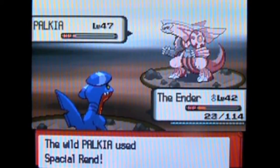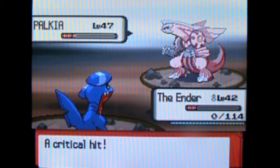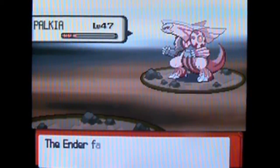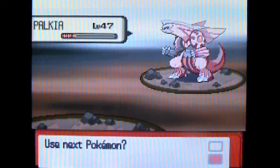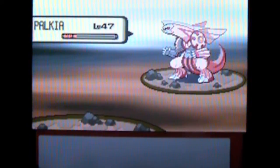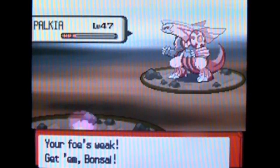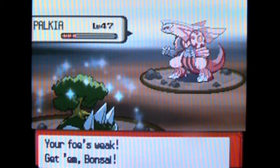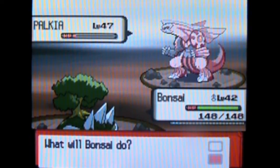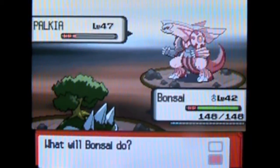Spatial Rend is special to Palkia. It's 100 power, Dragon-type, and it has a high critical hit ratio. Dialga is pretty similar to Palkia in the moveset. It knows Metal Claw, Ancient Power, Dragon Claw, and Roar of Time. Roar of Time is a Dragon-type Hyper Beam - scary. 150 power, Dragon-type. And it must recharge.